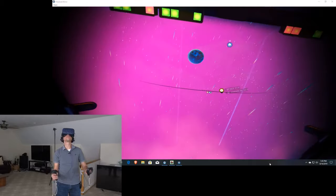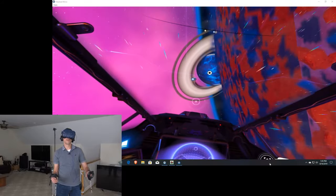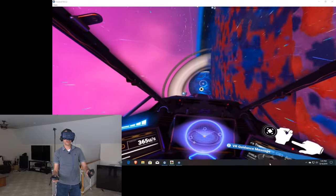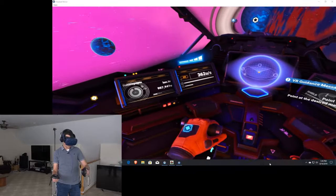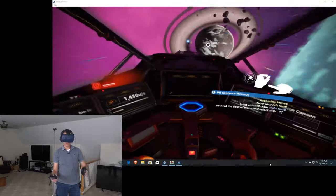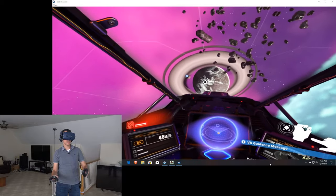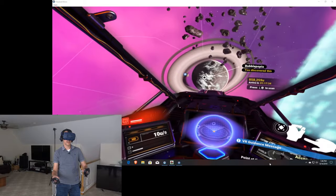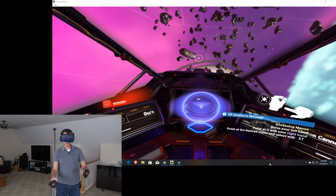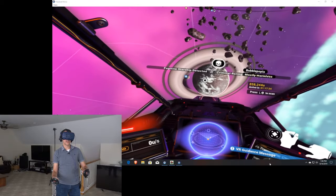Let's go find where my base is. I'm on a different planet - I'm over there. We're going to point ourselves at my base, and the planet's called Bubblepopia - do not judge. The controls definitely are not great with the VR because you don't really have anything you're holding on to. And now we've got some bad guys that might be checking us out.